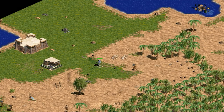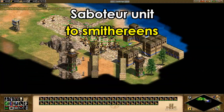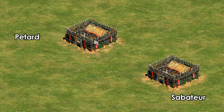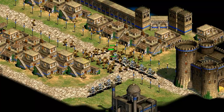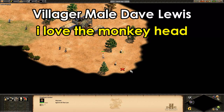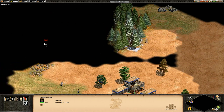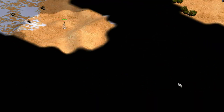Moving on to unit cheats: 'to smithereens' gives you a saboteur, which looks like a petard, but it moves faster, deals more damage to buildings, deals four times as much damage to units, and has a way bigger blast radius — making it a much more satisfying unit to play around with. Probably the weirdest unit you can make with cheats is the VMDL unit, by typing 'I love the monkey head.' VMDL is apparently an inside joke and stands for Villager Male Dave Lewis. It's a super fast but otherwise useless unit that says some weird things.